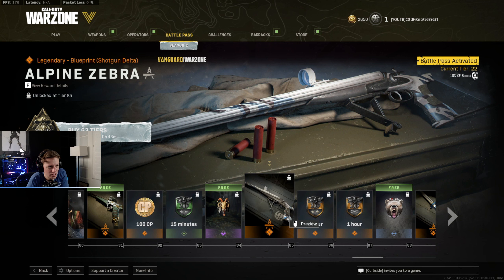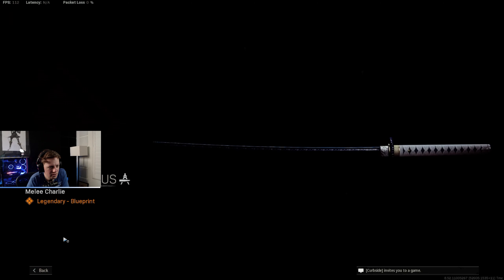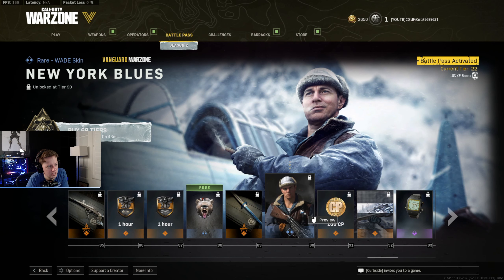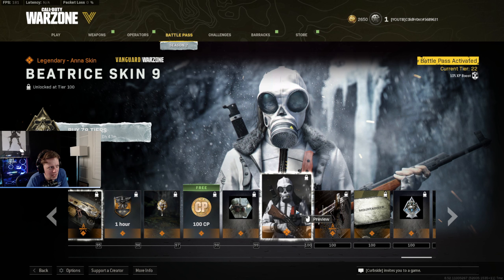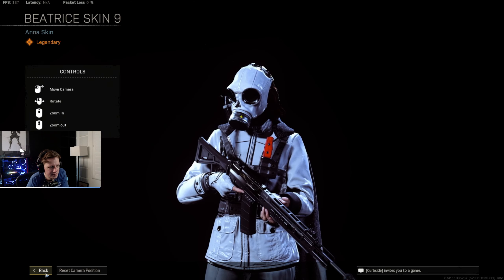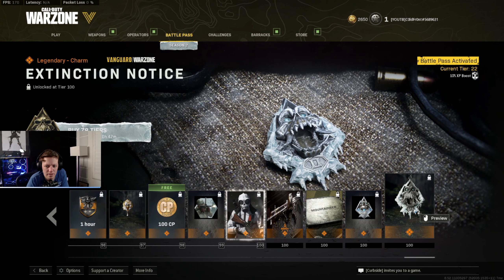Alpine Zebra, Shotgun Delta. There's a new melee weapon — Melee Charlie called Below Celsius. Wade gets an additional skin called New York Blues. Light Machine Gun Echo gives you Pepri's Curse. Finally, Anna gets a skin called Beatrice Skin 9 at tier 100, and there's an Assault Rifle Julia Postmodern blueprint at tier 100 — and that rounds it out for the battle pass.